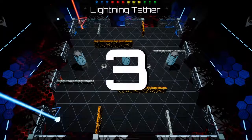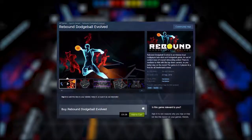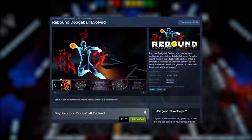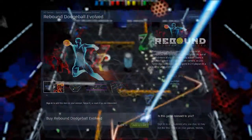We're back again with another hit or rip game, this time checking out a unique party style game called Rebound Dodgeball Evolved. This game was released on the 20th of September 2019 by Hextarian and describes itself as an intense local multiplayer twin stick sci-fi dodgeball game.